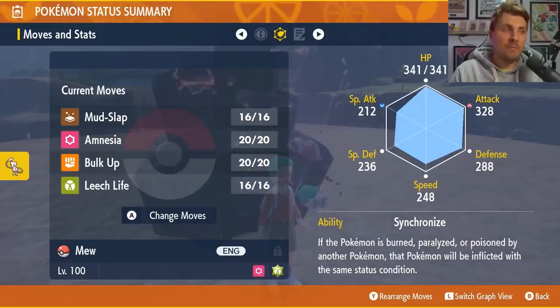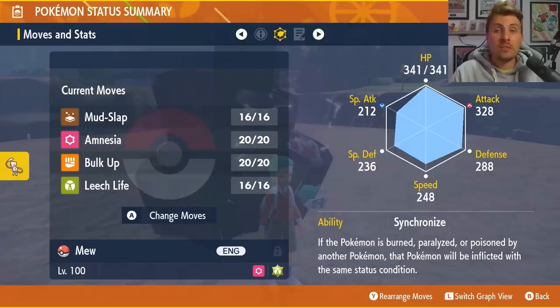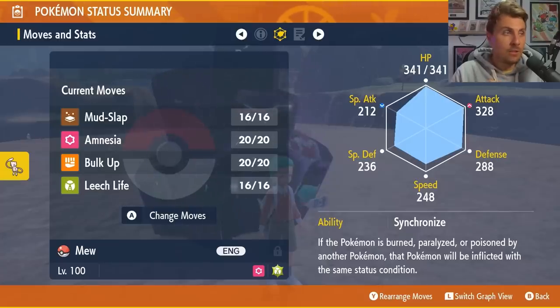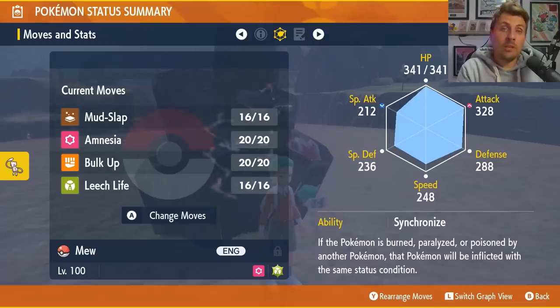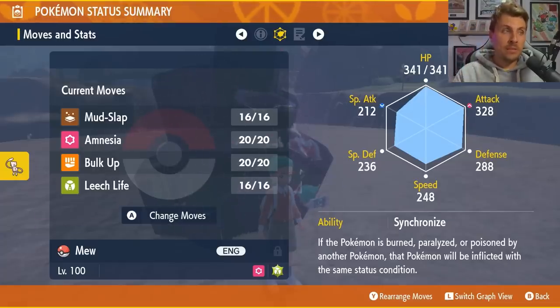Mud Slap is a Ground-type attack — very weak, 20 base power — but it reduces the accuracy of the target Pokémon, even through a shield, every time you use it, meaning their attacks are less likely to hit. Amnesia boosts your Special Defense by two stages. Bulk Up boosts your Attack and Defense by one stage. Leech Life is a base 80 power Bug-type attack that recovers 50% of the damage dealt. Make sure to PP Max Mud Slap and Leech Life — that is super important going into this raid.